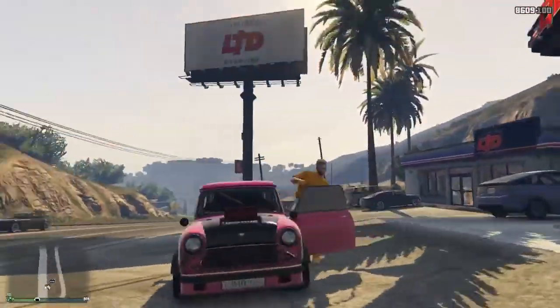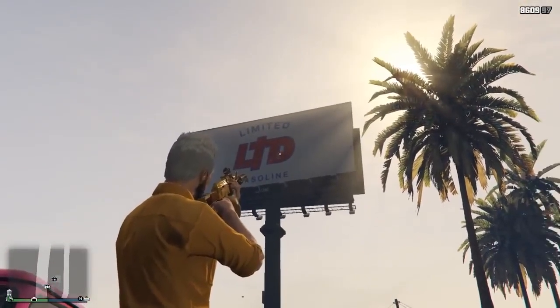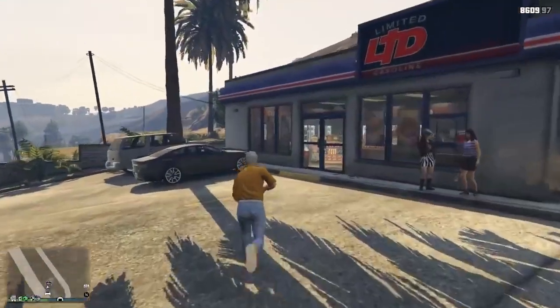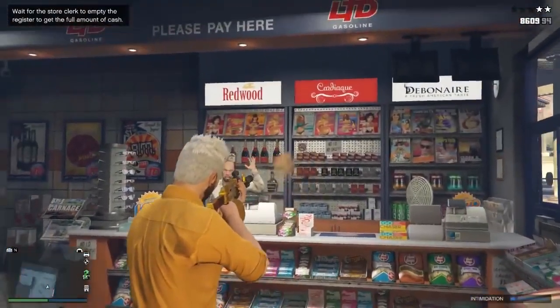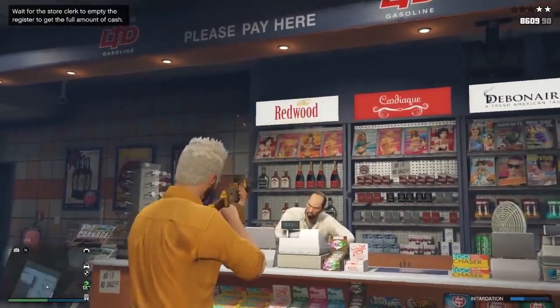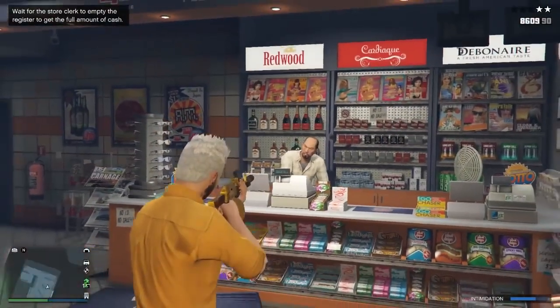Now that we're at the gas station — the convenience store — we just need to shoot once the L, the T, and the D of the big billboard up there. Now all we have to do is rob this store and look how much money we make.